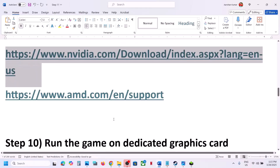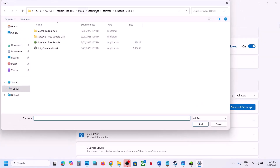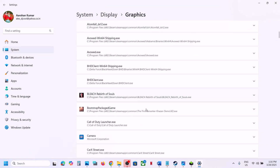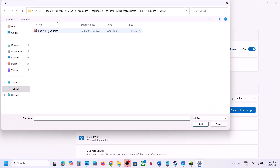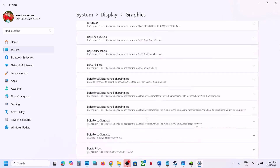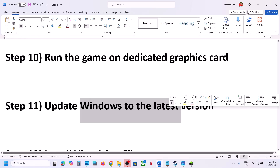The next step is to run the game on the dedicated graphics card. Type Graphics Settings in the Windows search box, click on Graphics Settings, click Add Desktop App, go to the game installation folder, select the game exe file, click Add. Once added, click on the game and select High Performance. Again click Add Desktop App, navigate to Binaries > Win64, add that exe file as well, click on it in the list, and select High Performance. Then launch the game.